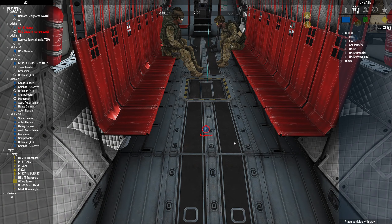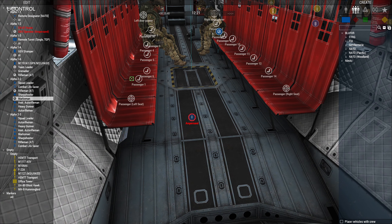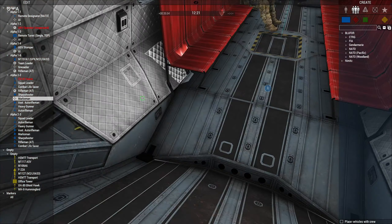This also does work for AI and in Zeus. So in Zeus, if I wanted to take this guy and have him actually sit here, I can do that. Let's put him in a turret, and back in here.